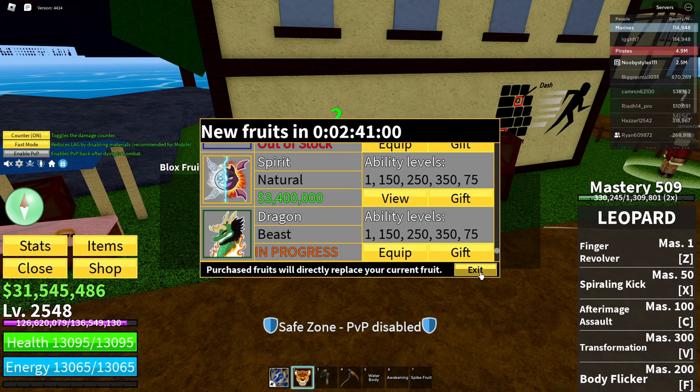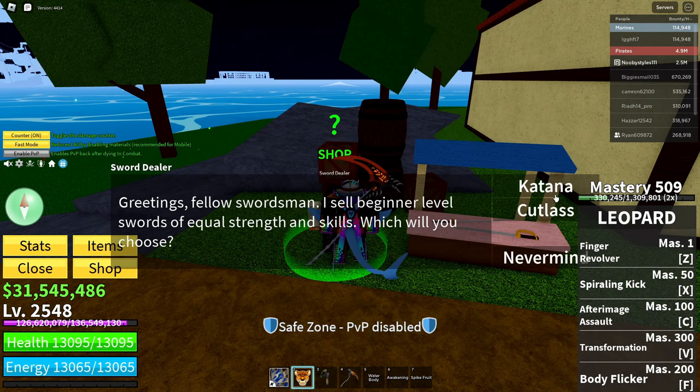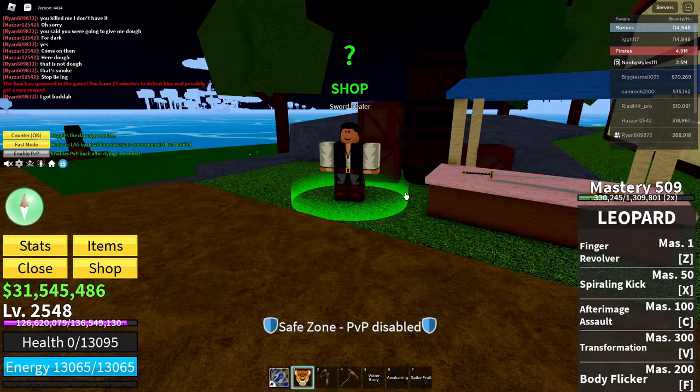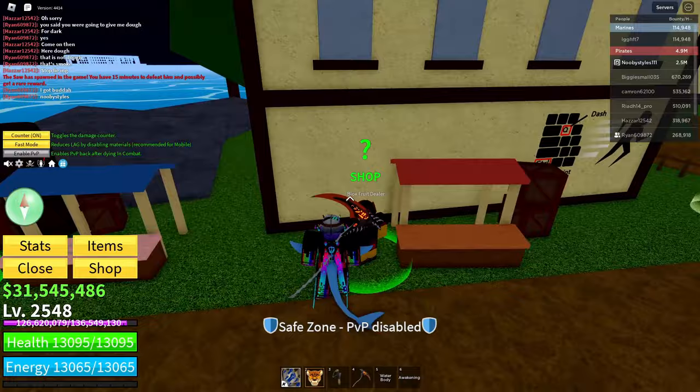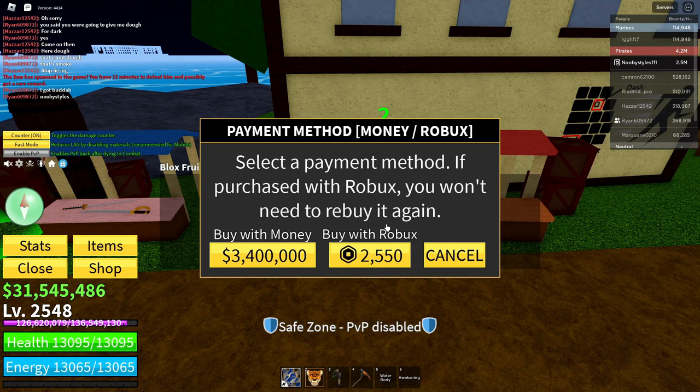Once you've done that, go over to any NPC in the game. Click on them and respawn your character. After that, go back to the Blox Fruits dealer once more, click on Continue, and go to the last fruit that is not permanent — in this case, Spirit. Click on View on that fruit, wait until the popup appears, then click Cancel.